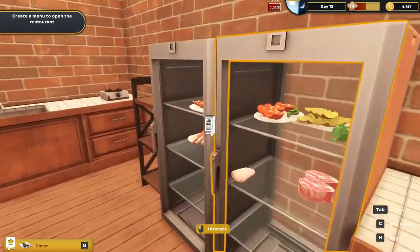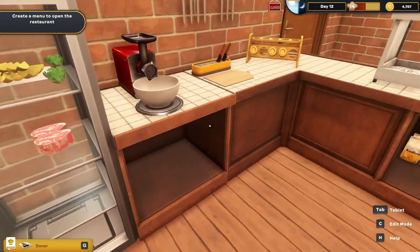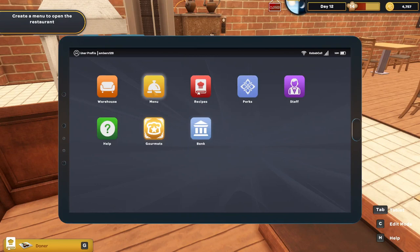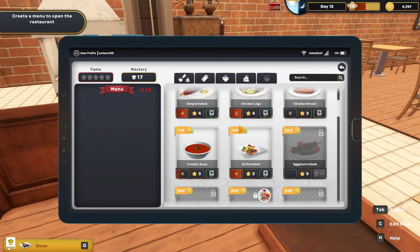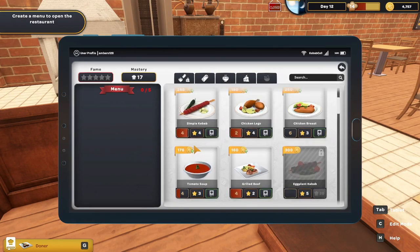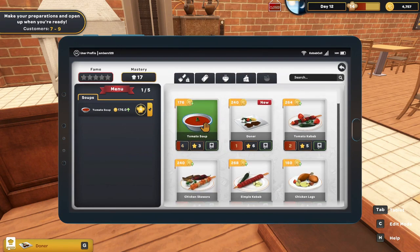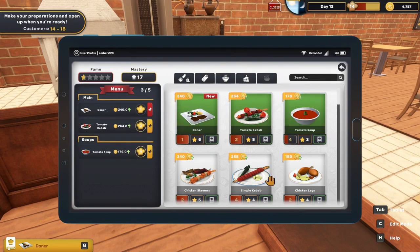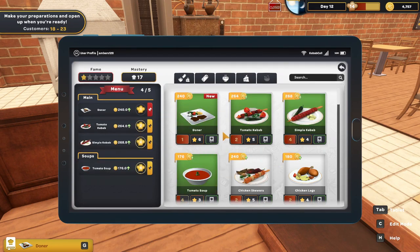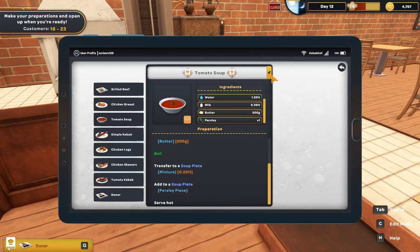I'm not wanting to do the chicken skewers anymore, so I need to figure out what I want to do to replace that. I do have four menu slots. I can make a tomato soup — it stays for a while — so we can keep the donor and the kebabs.